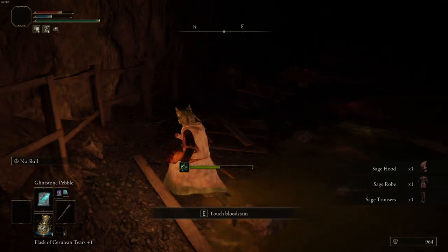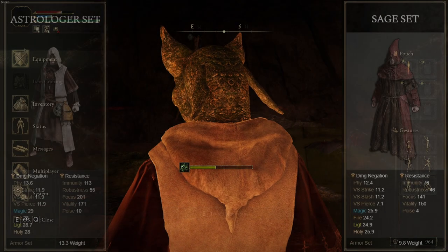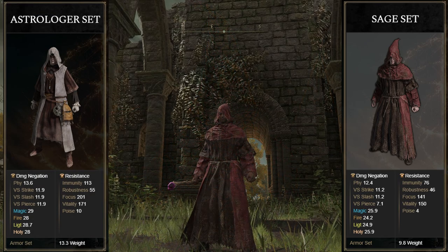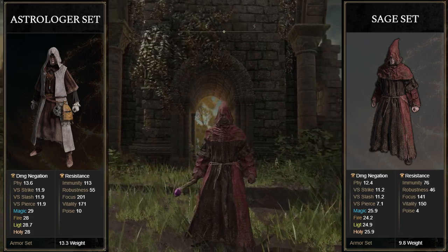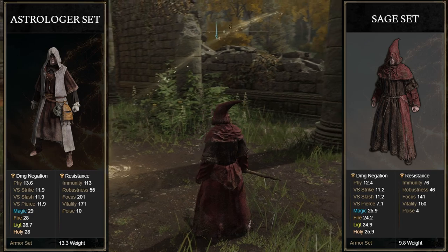And there you have it guys, one loot spot for the whole set — pretty easy to obtain. I wouldn't necessarily recommend this over the Astrologer's set; it offers less resistance and damage negation across the board. The feather in its cap, though, is it is slightly lighter, so if you're looking for a lighter equipment load, then perhaps this is the set for you.